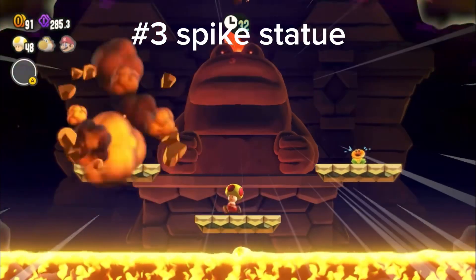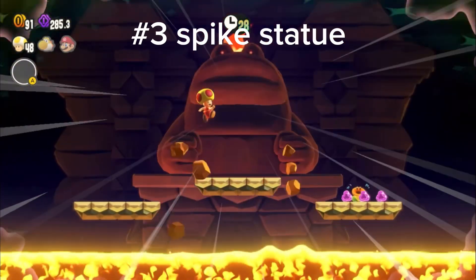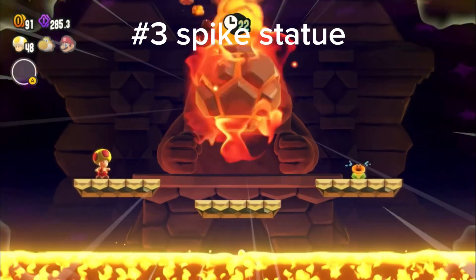Number 3 is this spikeball statue thing found in World 6. This one's cool because it's a timer-based one where you have to dodge him. It kind of reminds me of a Mario Party minigame — it's a lot of fun with multiplayer.